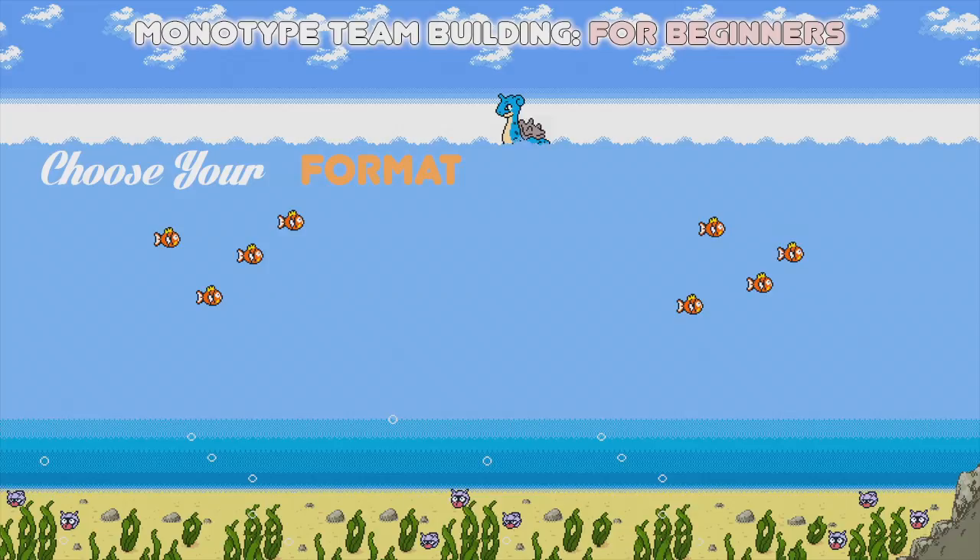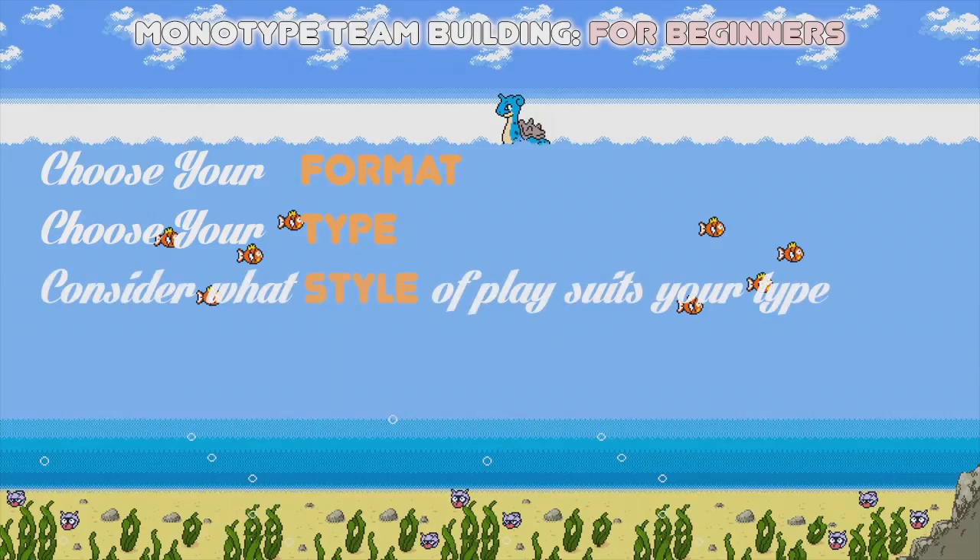But if you don't know which format you want to play in, you're going to choose your favourite type. Once you've picked your favourite type you can consider what style you want to play, or if you don't know which type you want to use, you can pick a style first and find the type that suits it. A general rule of thumb is that the more type disadvantages your type has, the less likely it's going to be a defensive team and the more likely it's going to be offence.